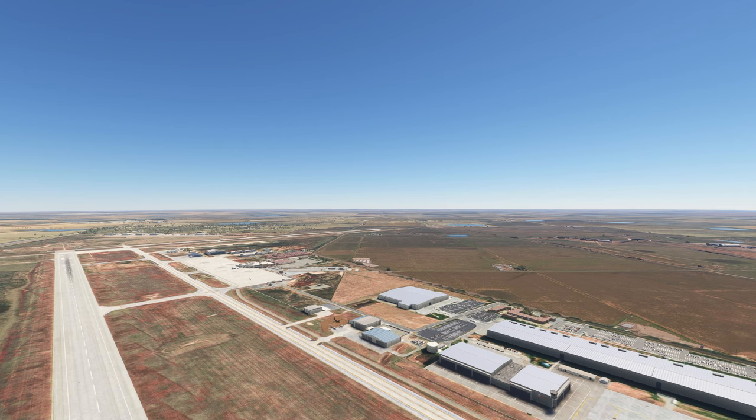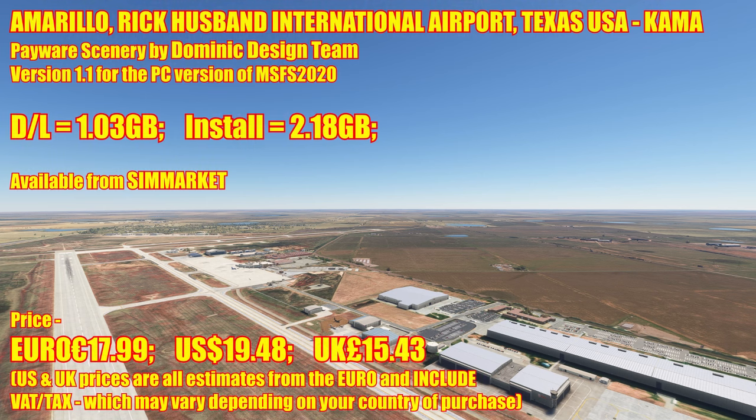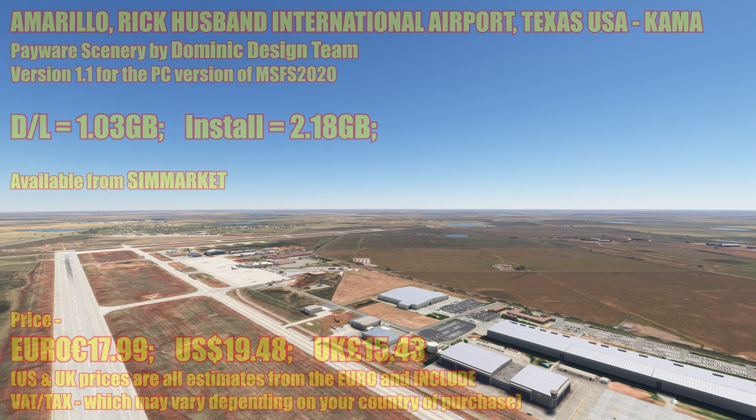Good afternoon everybody, welcome back to my channel. My name's Lee, your virtual airline pilot, back with you again on another review — the second of this week's reviews. We're back in the United States, in Texas, looking at Amarillo Rick Husband International Airport, KAMA. This is a payware scenery by Dominic Design Team, version 1.1 for the PC version of Flight Sim 2020. The download is just over 1GB and installs at 2.18GB. It's currently only available from SimMarket, priced at €17.99, roughly $19.48 US or £15.43 UK. US and UK prices are estimates from the Euro and include VAT at 20%, which may vary depending on your country.